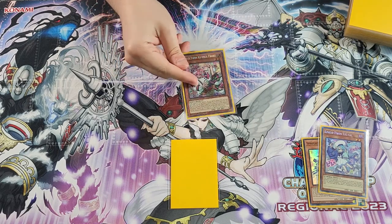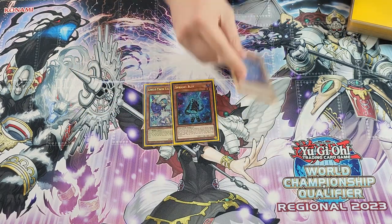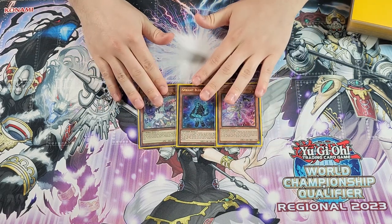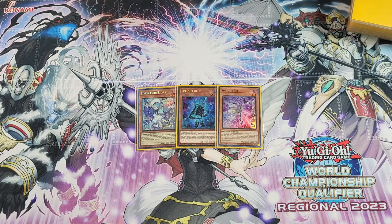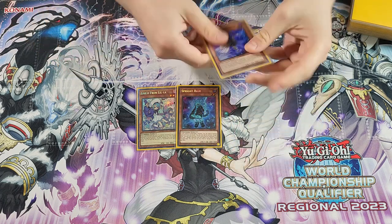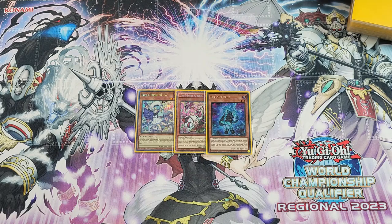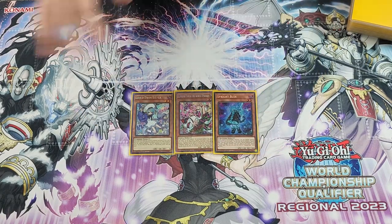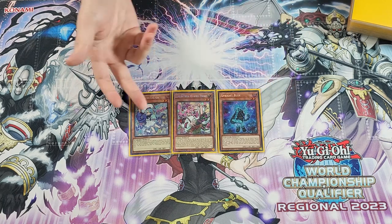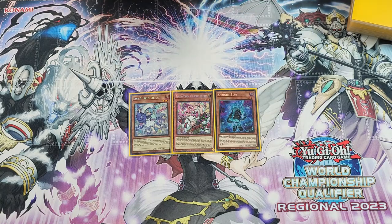Now we'll start with Twin, Blue, and Jet. This Jet doesn't actually have to be Jet — it just needs to be an additional Level 2 extender. Both Twin plus Blue plus Jet, and Twin Twin plus Blue or Jet, are the same combo. This will get you to what I call the maximum end board. Either one of these can be your copy of Sunny Snitch as well, so you have a lot of ways to open this. Either way, we'll get you to where this end board is.